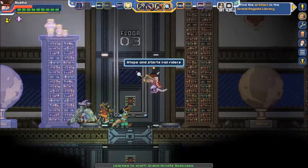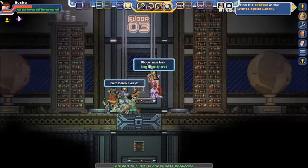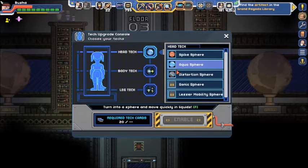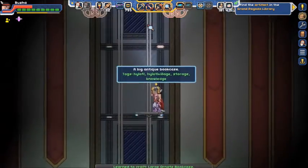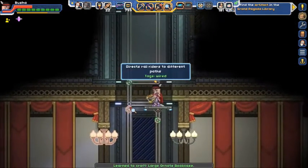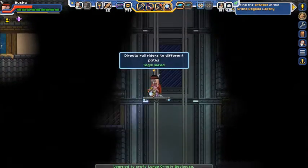I take it that's the same thing I was supposed to scan upstairs — before I forgot. I still have Aqua Spear equipped. Let me scan it. Directs rail riders to different paths — that's neat.